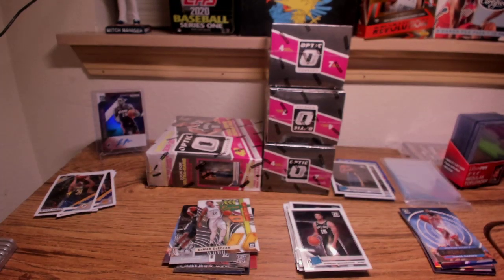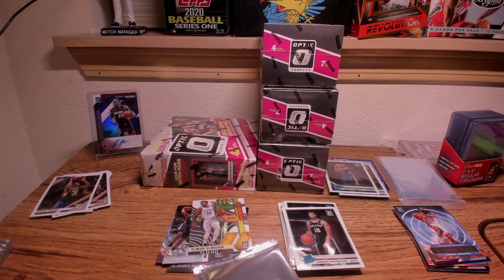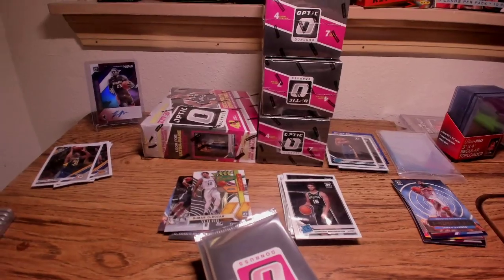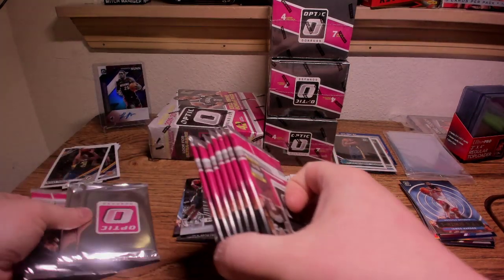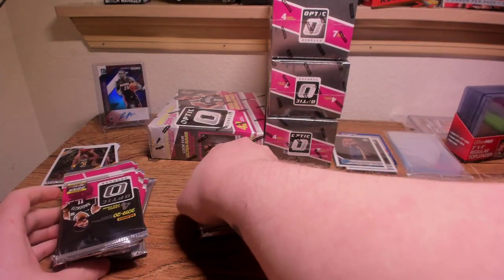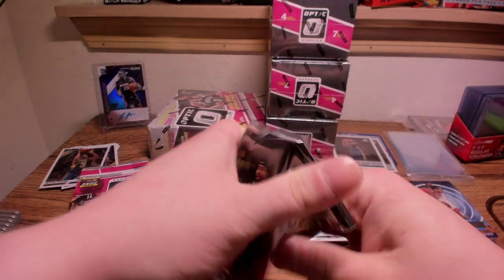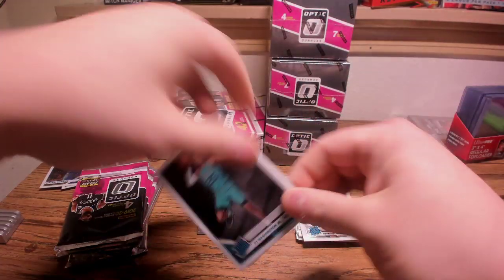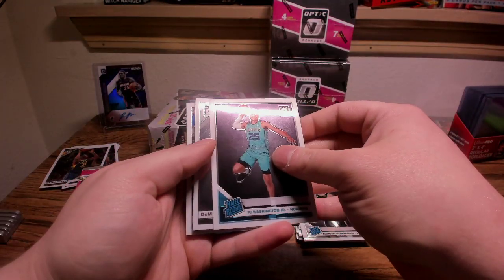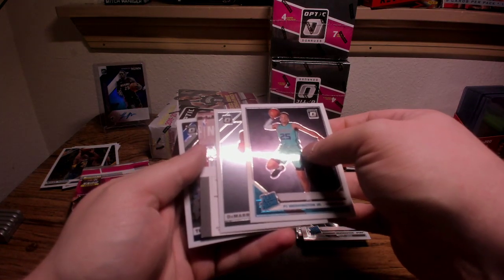Really happy with this configuration, I hope you guys like it too. I can point the camera down a little bit now. We'll do the two pink packs last because we can maybe hit a Zion or something. This first mega box is from a Walmart in Marysville, Washington. PJ Tucker right on front. We have something backwards in here — this looks like a banger. We're going to hold on to that.